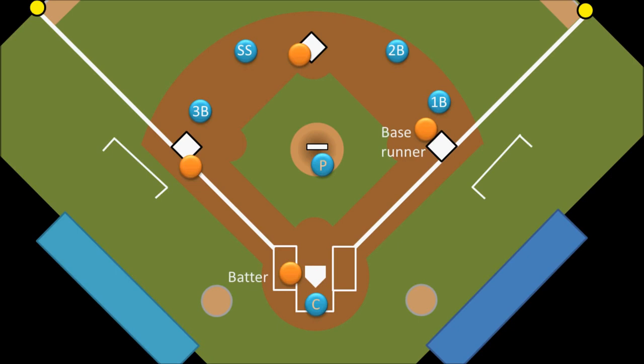Other members of the offensive team who will be on the field are the base coaches, and there will be two of them — one by first base and the other by third base. They are supposed to stay within these little white brackets painted on the field, but they almost never do, and nobody ever seems to mind. These coaches are an extra set of eyes for the base runners.